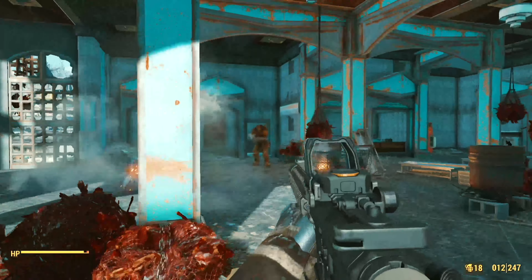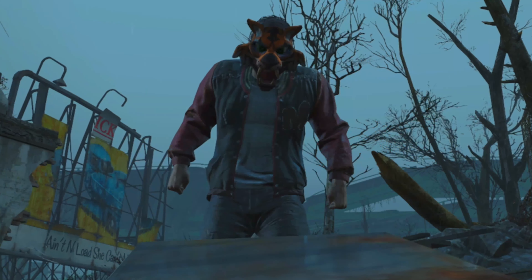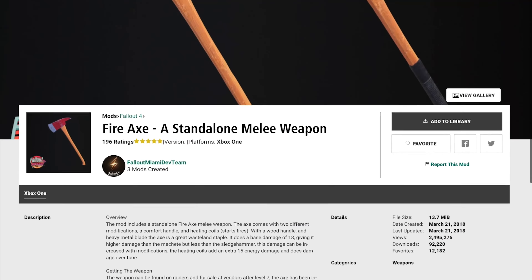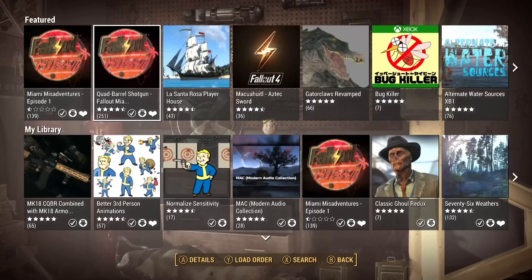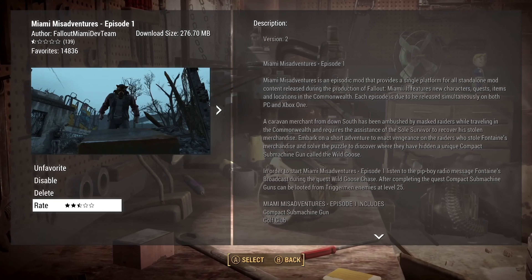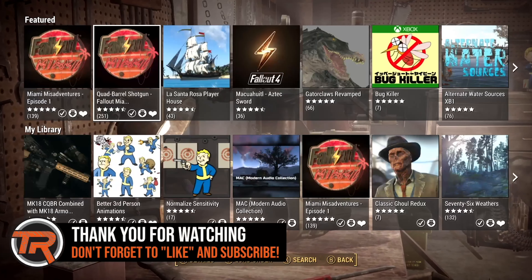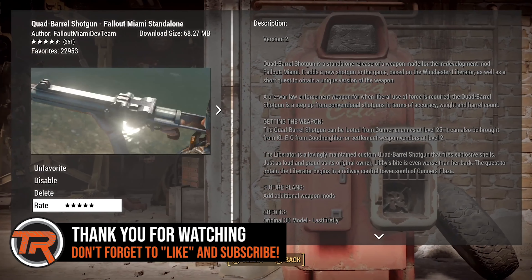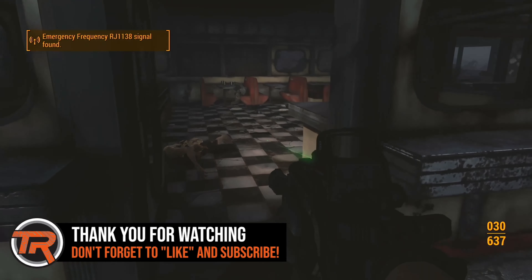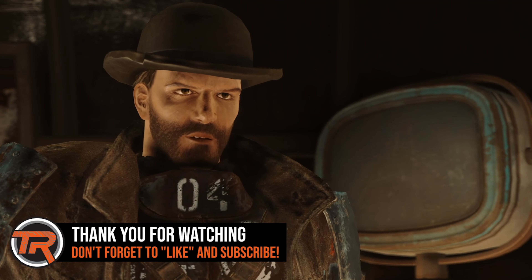That was my look at two of the mods from Fallout Miami on Xbox: Miami Misadventures Part One and the quad barrel shotgun weapon mod. There is also a melee mod if you want to check that out — really cool stuff. Leave a rating on these mods if you enjoy them, as that tells the dev team at Fallout Miami we like their work and look forward to more. Let me know in the comments if you've played with these mods, and I'll see you in the next video.